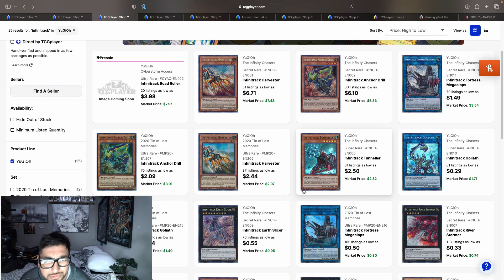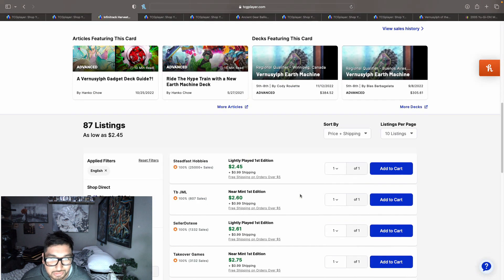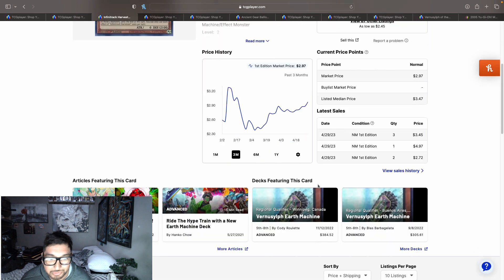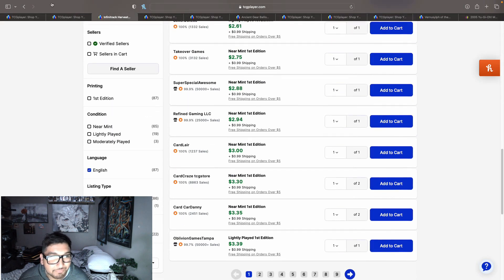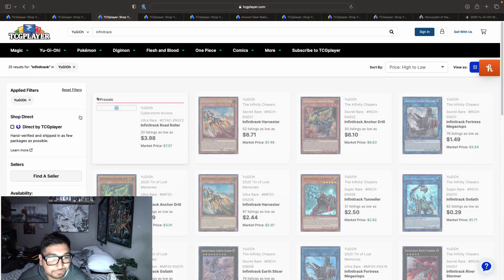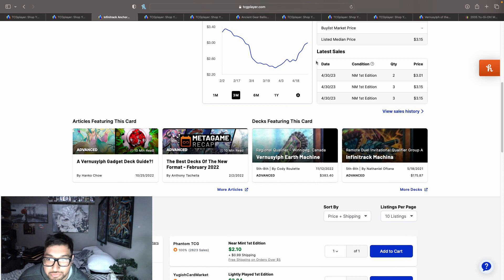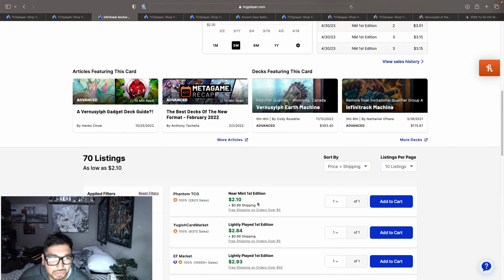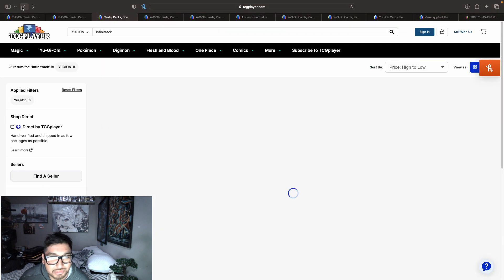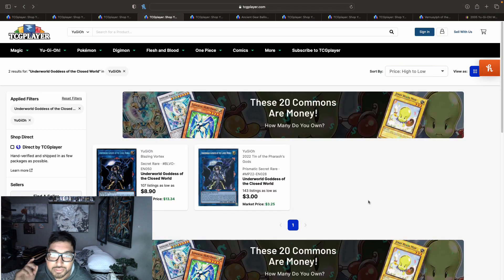We do have ultra rare reprints from the 2020 Mega-Tins for Infinitrack Anchor Drill and Harvester. If you're trying to stay budget you could go after these — they're on the three dollar price point. They did start to go up too, but they're sticking around three dollars for these ultra rare copies.